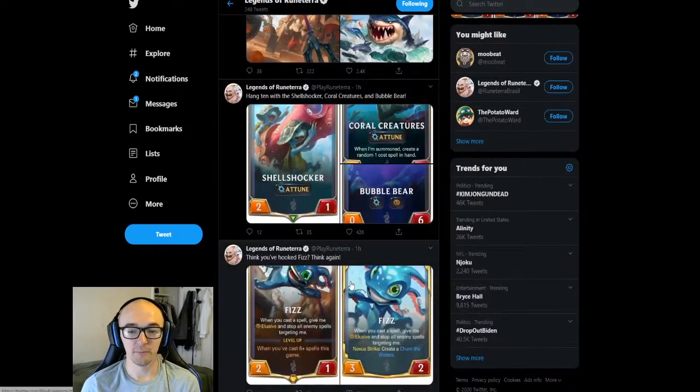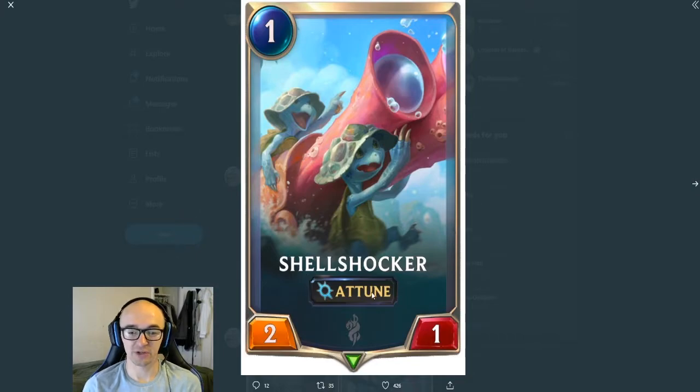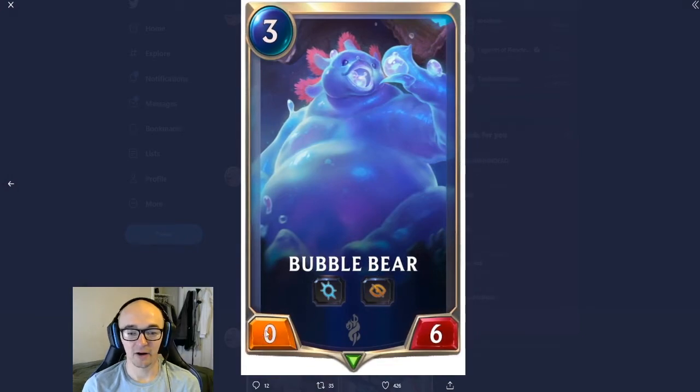Some more Bilgewater cards are dropping along with Fizz that are supposed to synergize well with him and help him work out better in your decks. You're going to have Shellshocker, which has Toon — it's a 1 cost, 2-1. You have Coral Creatures, a 2 cost with Toon, and when summoned it creates a random 1 cost spell in hand — another 1-2. And you got Bubble Bear with 0-6 — a 3 cost, a nice little wall. Looks pretty big and strong.